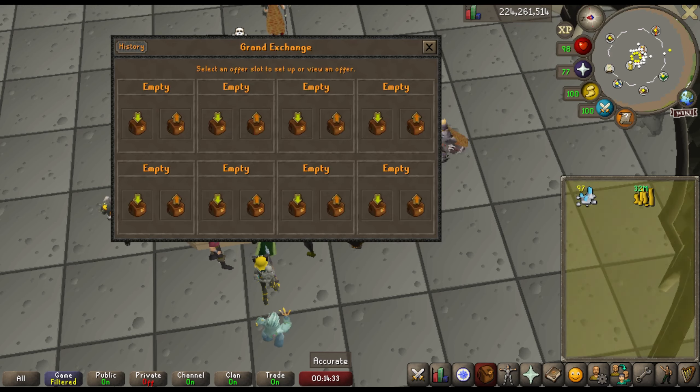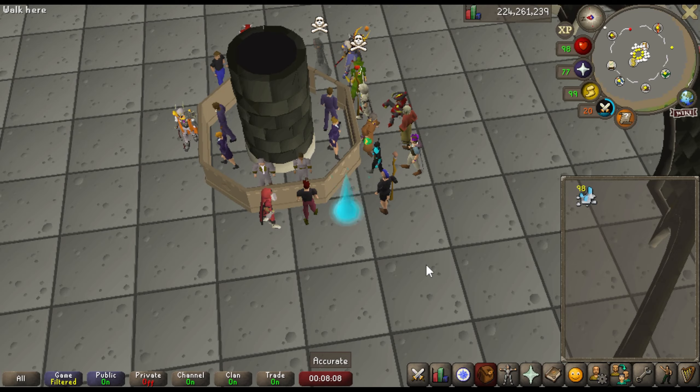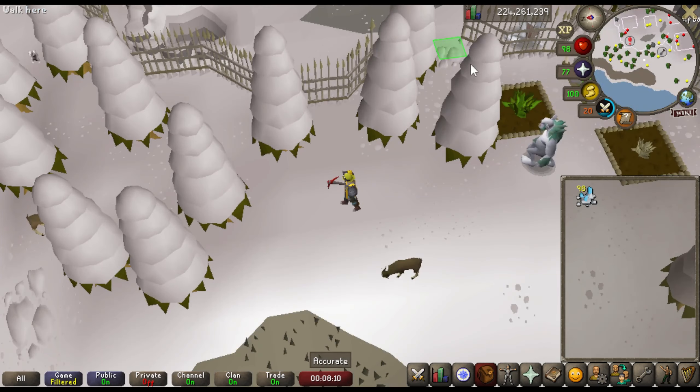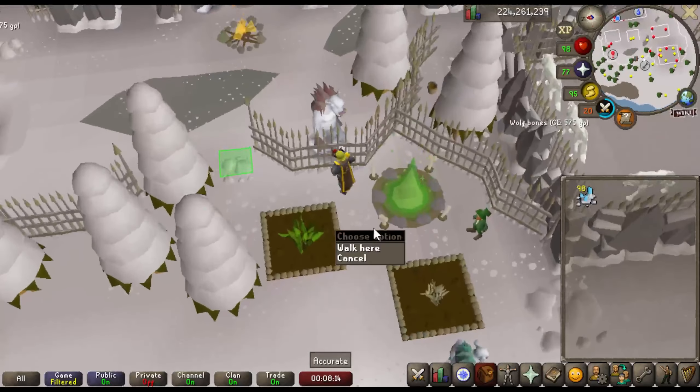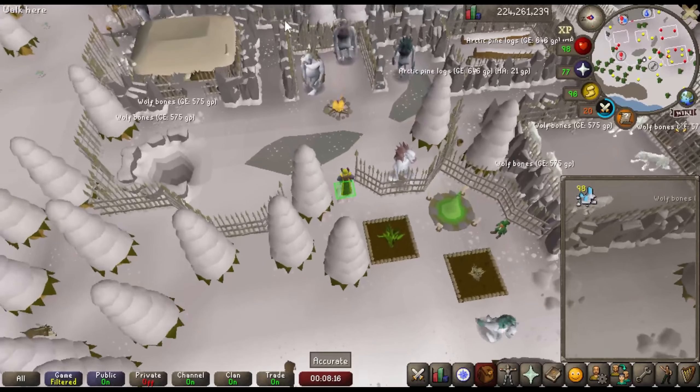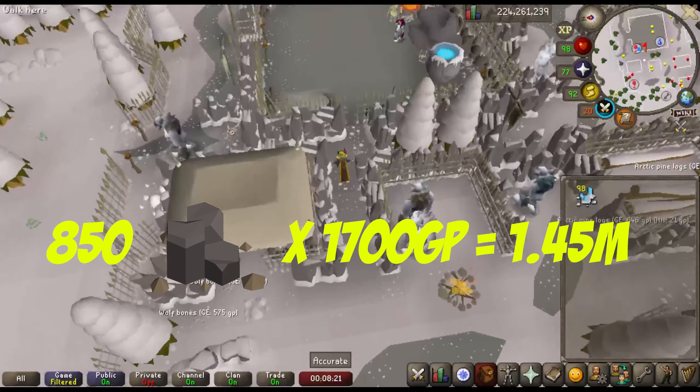So if we do the math — if we take the ceiling of what the Wiki recommends with less than 80 mining and a rune pick, and if you're like me and you have above both — you're going to mine $850k an hour pretty comfortably. If we take the $850k and multiply by the $1,700k, we're getting $1.5 million GP an hour.